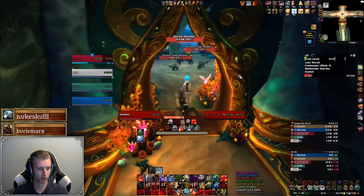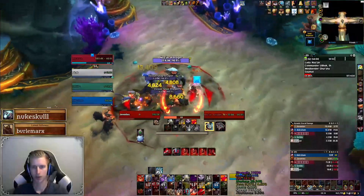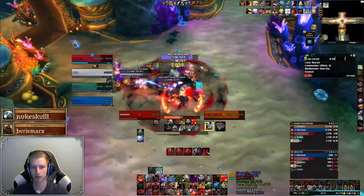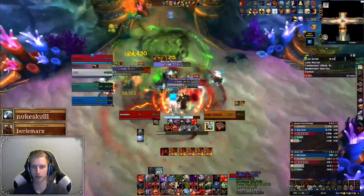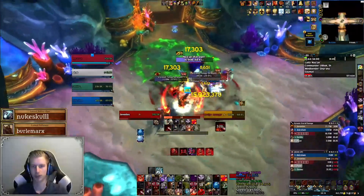Before moving up to the upper area, we face a demi-boss called the Naz'jar Ravager. This mob seems more intimidating than it is, largely because it has a huge HP pool. You'll want to keep an eye out for Volatile Bolt, targeting a player and indicating their position with a big green swirly. When the cast is done, this will launch a big toxic patch on that spot, dealing massive damage if standing in this area when it lands.